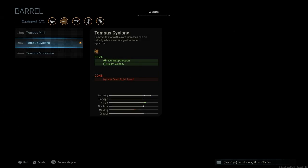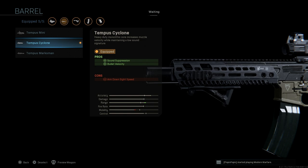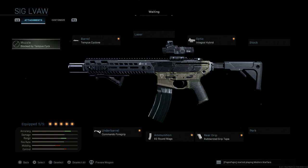The build I'm using to replicate the in-real-life version has the Tempest Cyclone build. This is an integral suppressor — you're getting two for one by negating the barrel attachment, getting the suppressor already built into the barrel itself. This assists with sound suppression and bullet velocity. The con is the ADS speed on the weapon, and we do not have room to attach a muzzle.